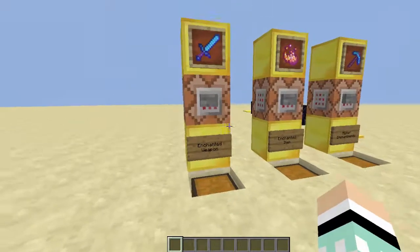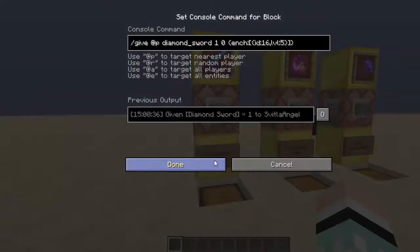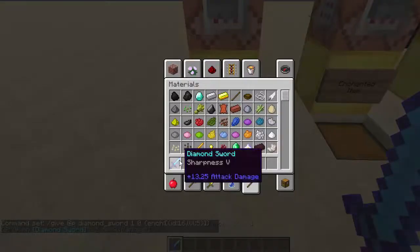So to quickly recap the command: it gives the nearest player a diamond sword. This is how many you want - if you want two you'd put a 2, but at the moment we just want one. Then we add a display tag, where 'ench' means enchantments. We close everything in curly brackets, put the enchantment ID which is 16 for Sharpness, and the level, so we put 5 for Sharpness 5. I'll put copy-and-paste versions of these commands in the description.